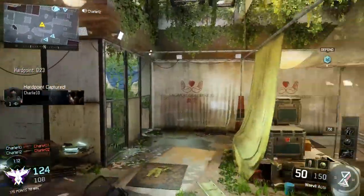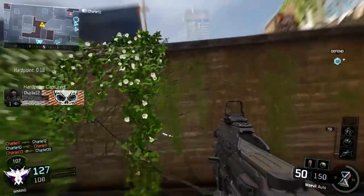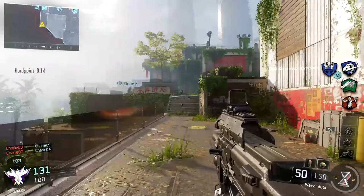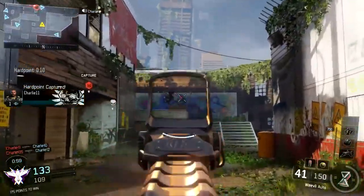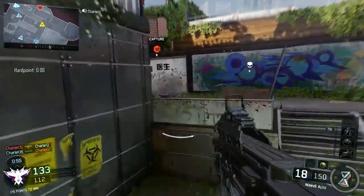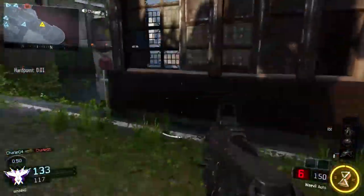Lastly in Tier 2 — the green perks — there is Anti-Up. This is a new one. You start with more killstreak points, kind of replacing Hardline, which moved into a specialist ability for Seraph. With Anti-Up you start with about plus 200 points towards your next killstreak, which is nice. It allows you to kind of spam UAVs if that's your goal, but you have to die a lot to make it useful.